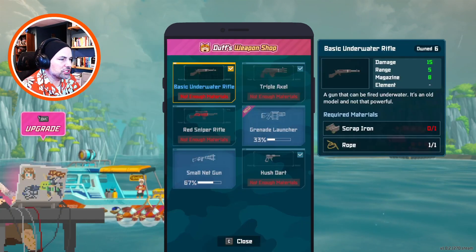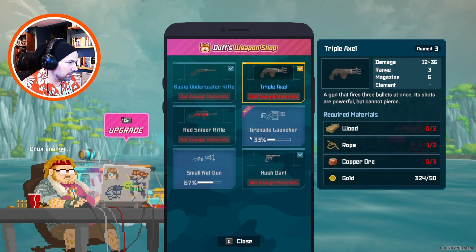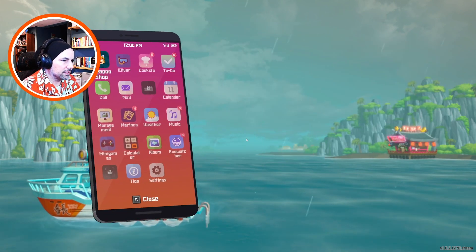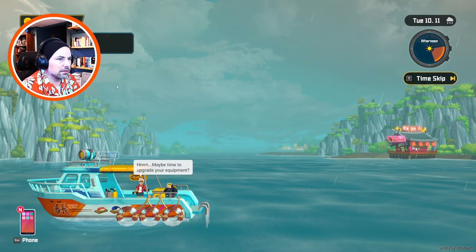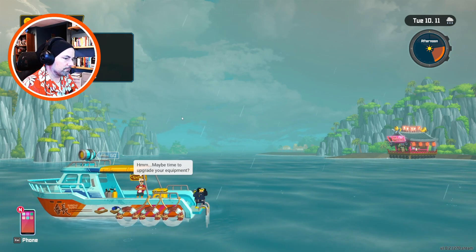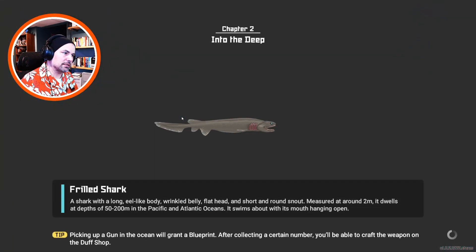Weapon shop - nothing here. I still have no money. Find baby whale. Alright, I guess we go back in. I still can't go deep enough, though, and I can't do that until I get my suit upgraded. And I can't upgrade my suit until I get enough money. So I guess this will be mainly just a run for some fish.